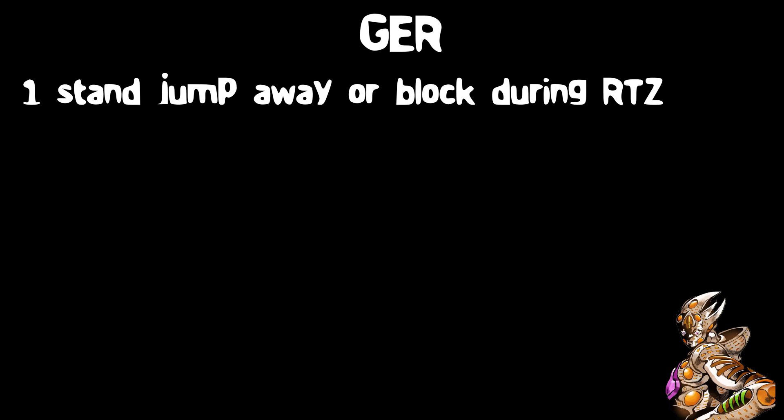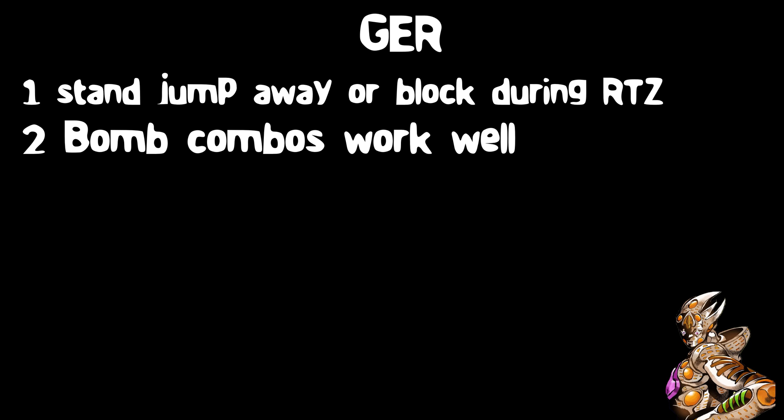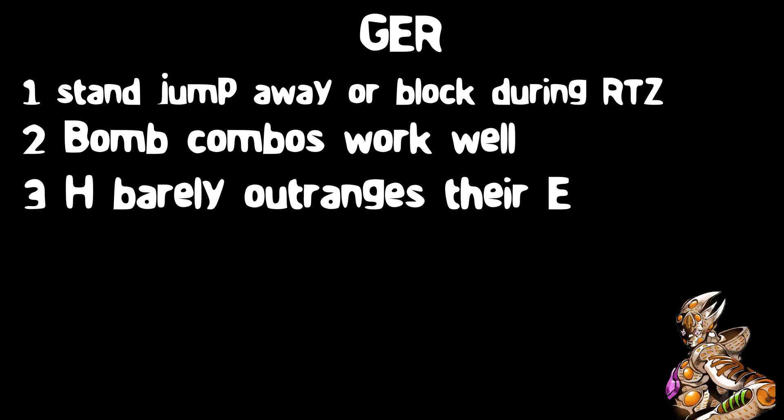Gold Experience Requiem can be really terrifying. Not only does it have good block healing and a really good stun move, its close-range moves deal some of the best DPS in the game. However, if you know what you're doing, you can beat it with Killer Queen. If Gold Experience Requiem uses F or Return to Zero, stand jump away or block — blocking negates so much damage with Killer Queen. Bomb combos also work especially well against Gold Experience Requiem and do too much damage for it to heal back. And your H also just barely outranges the Gold Experience Requiem barrage.